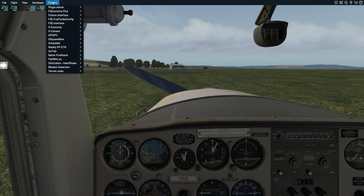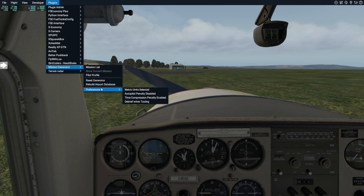Some other options in Mission Generator: under preferences you can change the unit selected — imperial or metric. You can also enable or disable certain things that add or remove penalties. For example, I've got the autopilot penalty disabled; if you enabled it and used autopilot, you'd cop a penalty on your score. You can also enable or disable time compression, and select whether your debrief pops up while taxiing back or once you hit parking.